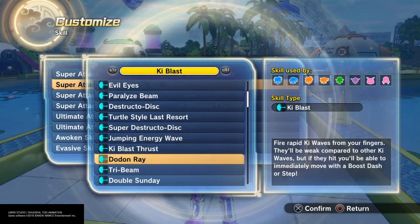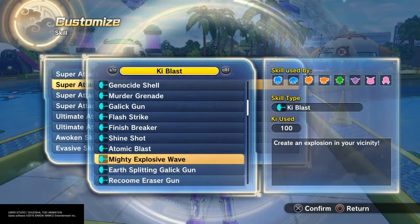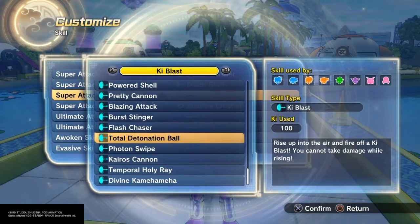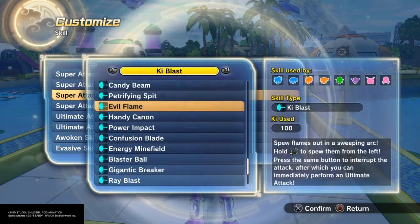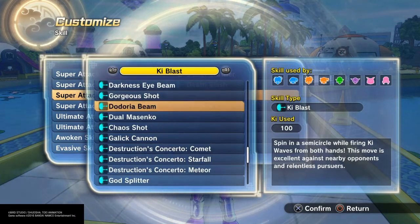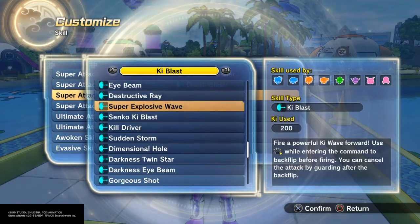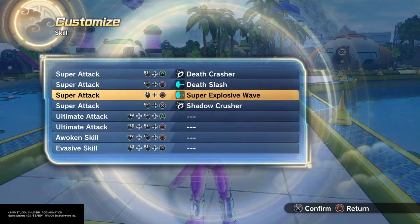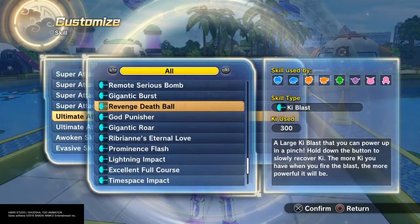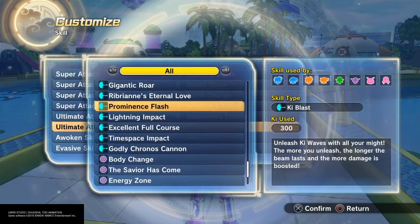For his Ultimates, I would personally go with Supernova Cooler — obviously. And then for his Final Ultimate, Full Power Energy Wave, so it looks more like that Death Flash ability he had back in Raging Blast 2. For an Evasive, I went with Super Explosive Wave because of that gold aura it gives off when you explode. It's nice and close range and sends him into a tailspin move. But honestly, there are a lot of pretty good evasives in this game, so you don't have to stick with that one.